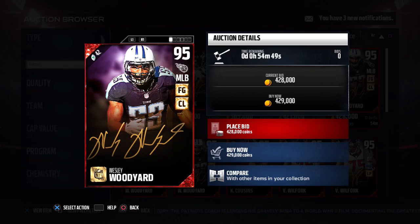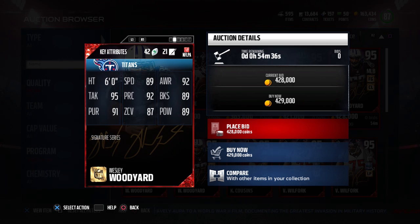At number four, we have middle linebacker for the Tennessee Titans, Wesley Woodyard, 95 overall, with 89 speed. This is a very nice card — one you can either user-control or let your computer control, which I like because it doesn't force you to user him. If you do decide to user him, you can make some nice plays with that 89 speed. He also has 92 awareness, 92 play recognition, 95 tackling, 91 pursuit, 87 zone coverage which is quite good for a linebacker, 89 hit power, and 89 block shedding. His only real drawback is that he's only six feet tall, which isn't ideal for a middle linebacker. Still, he's a pretty nice card overall.